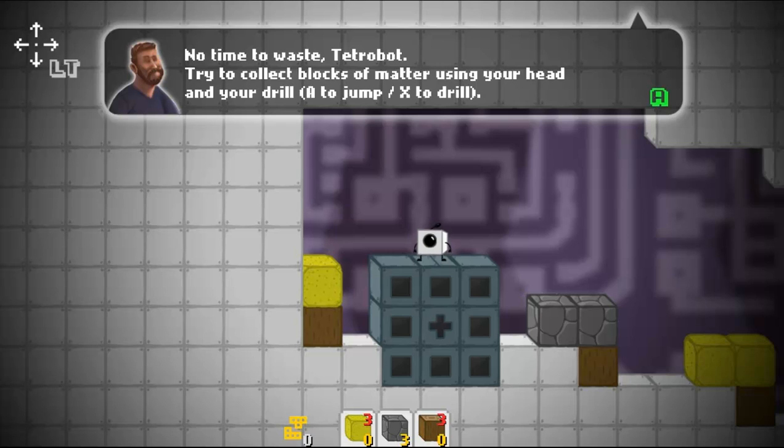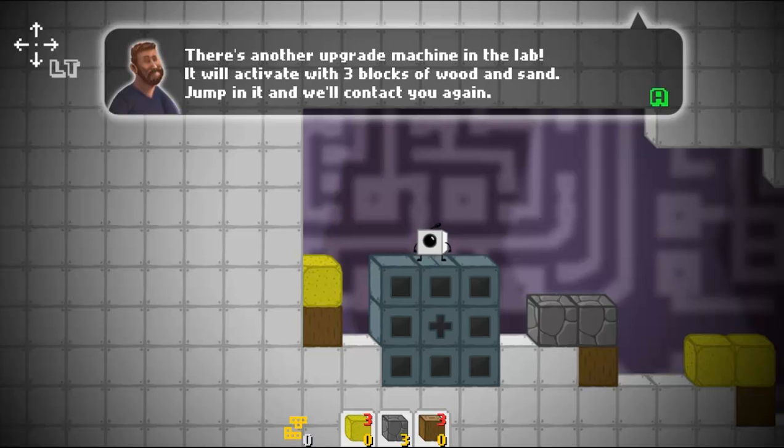Marcus, I hear someone coming. No time to waste TetraBot — try to collect blocks of matter using your head and your drill. A to jump, X to drill. There's another upgrade machine in the lab. It will activate with three blocks of wood and sand. Jump in it and we'll contact you again.